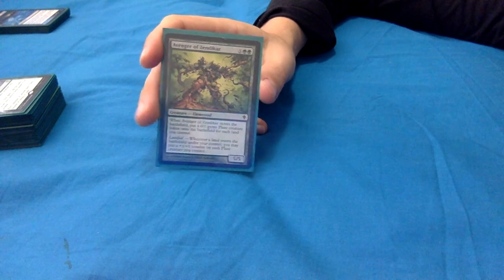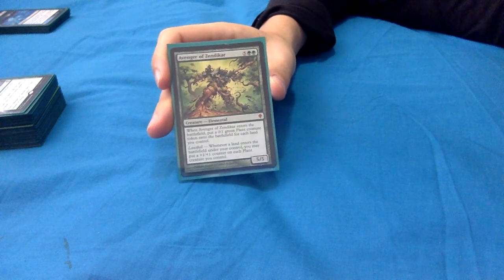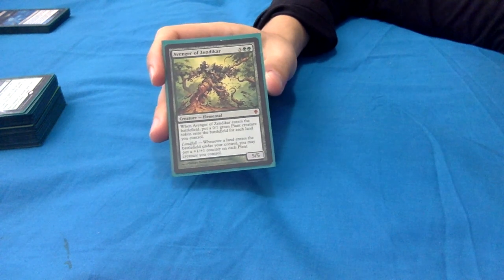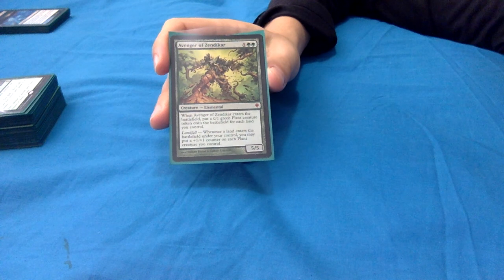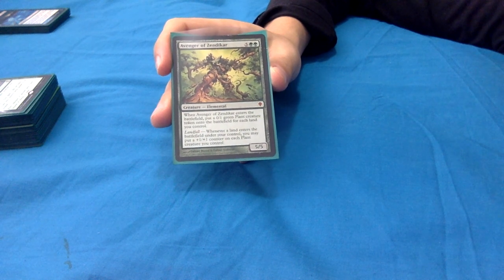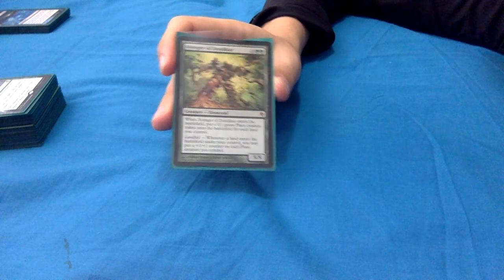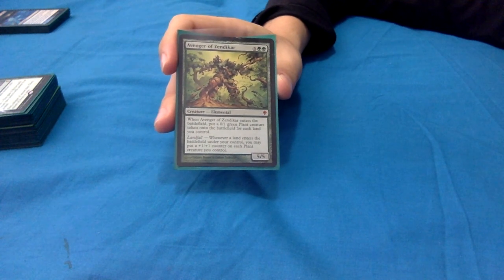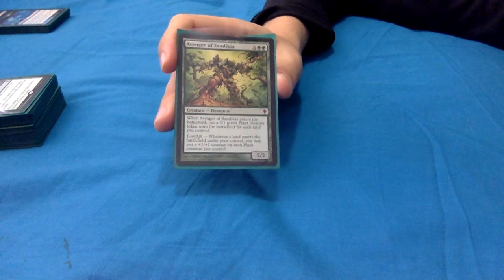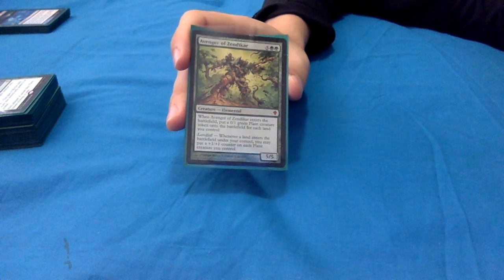Avenger of Zendikar is an absolute classic and it's going to be monstrous in this deck - an absolute finisher if not answered immediately. Five green green for a 5/5 elemental. When it enters, put a 0/1 green plant creature token for each land you control - so seeing as you just tapped 7 mana, you're probably putting out at least 7 plants. With Yarok out, you get double that many plants. Then Landfall: whenever a land enters under your control, put a +1/+1 counter on each plant. With Yarok that's doubled to two counters per land.